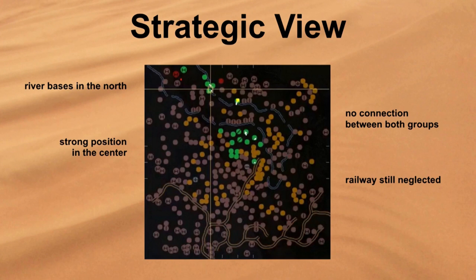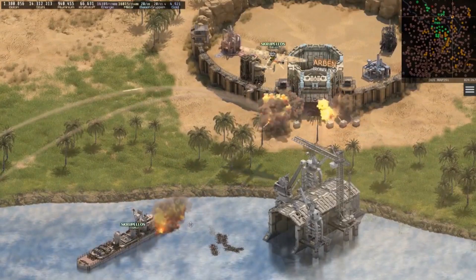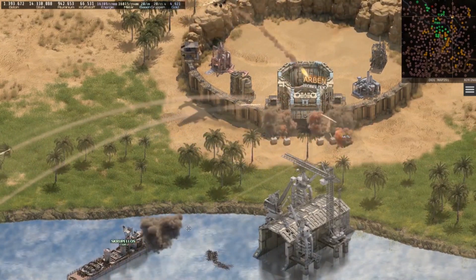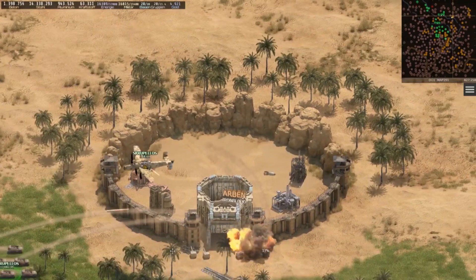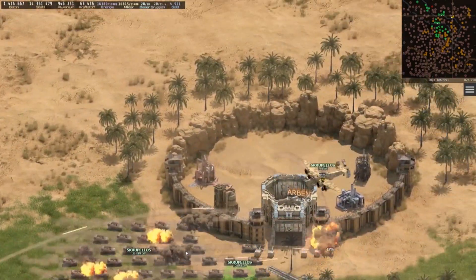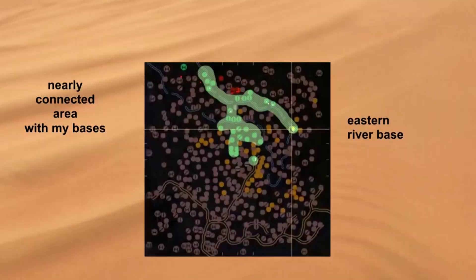By the end of that episode I had conquered 20 bases in 4 hours of gameplay. Episode 4 then deals with strategic orientation and explains that growth alone isn't enough. The bases should be connected to each other in order to be able to send supplies.